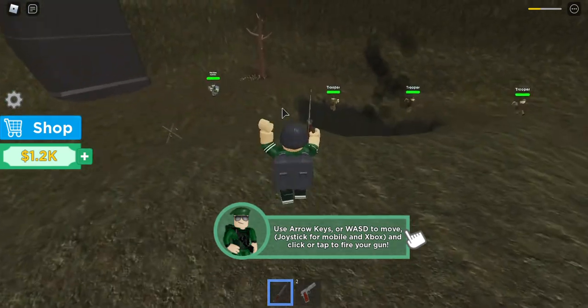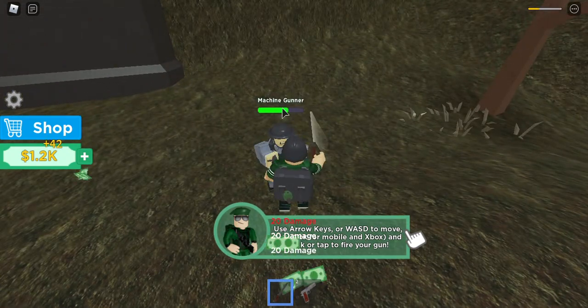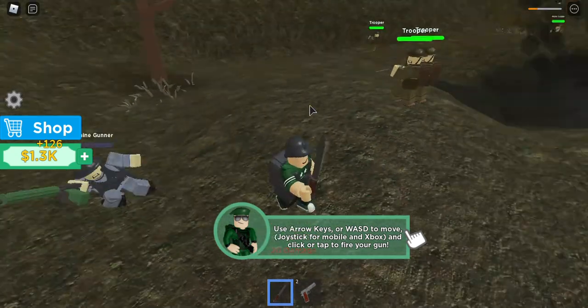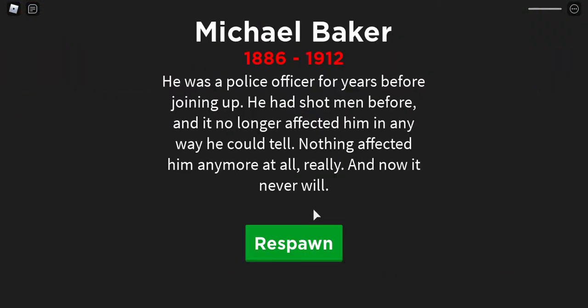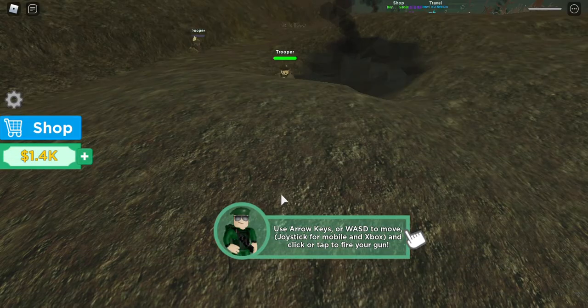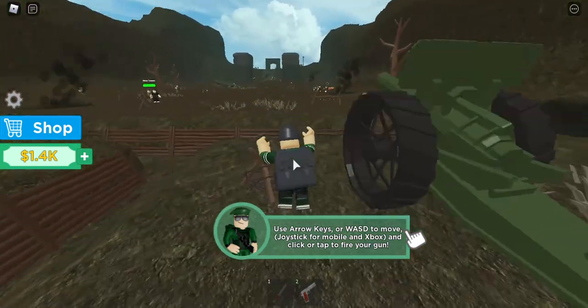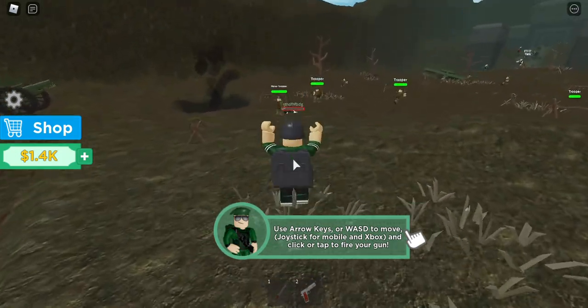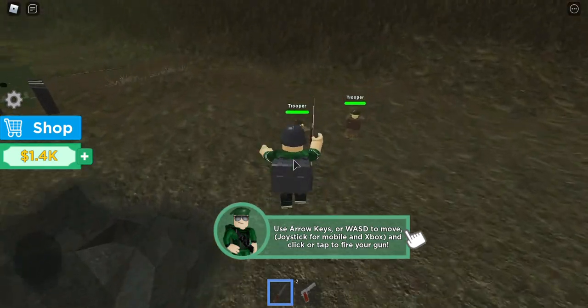I just need 300 more coins and I can get the last armor. What is this — a machine gunner? I'm going to kill him. My health is down — I killed him! Troopers, take that! I just need 100 more coins and I can get the last armor, then I'll be fully protected. This game has a lot of content — it contains worlds, and this is like world one. It is World War One!